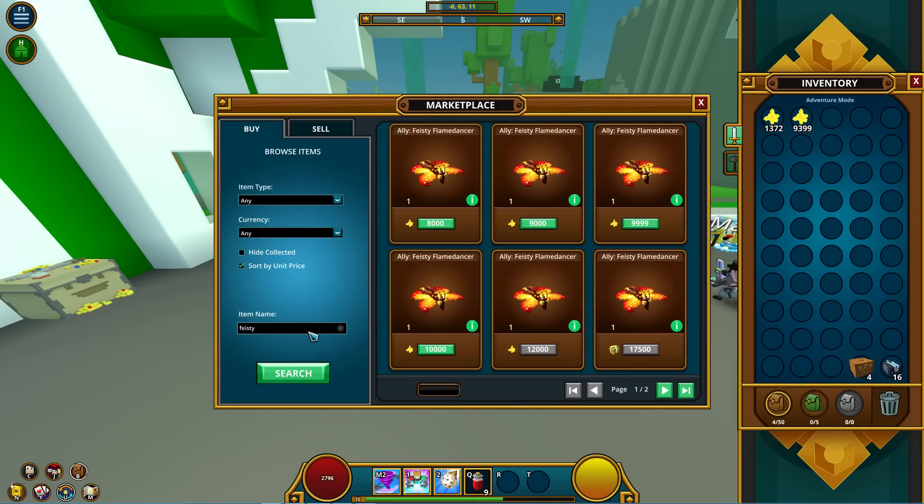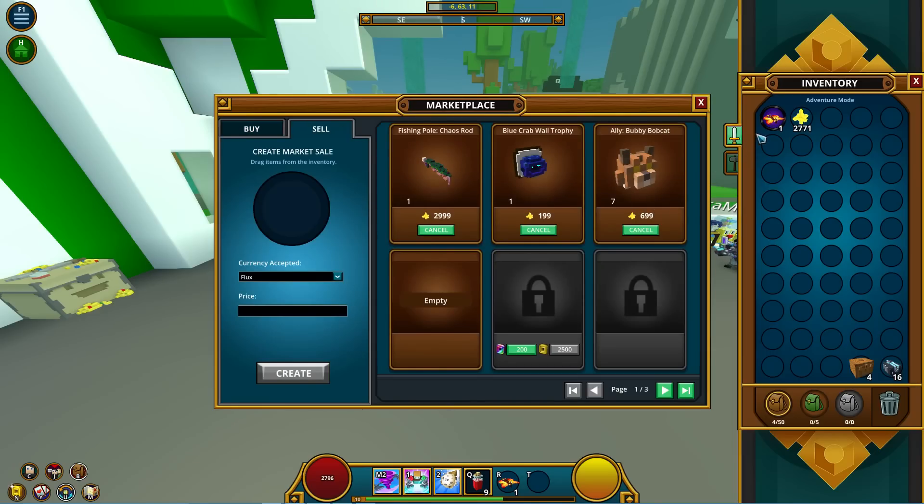The next one I looked for was the Feisty Flame Dancer. As you can see, it's 8k, the next is 9k, and the one after that is 10k. However, I'm just going to sell mine for 9k because I was done for the night and just wanted to make sure I got the flux when I logged back in.